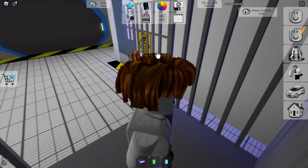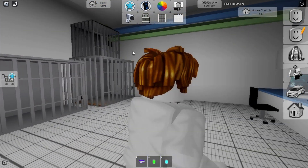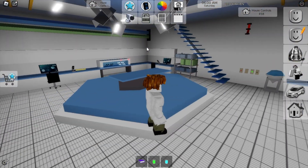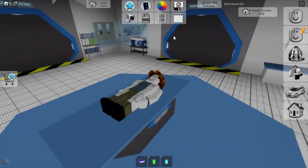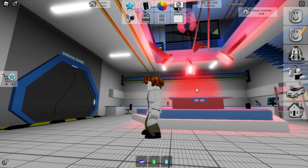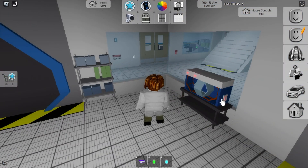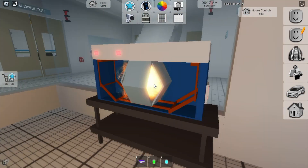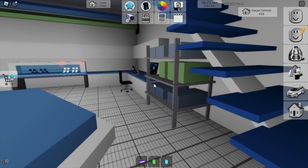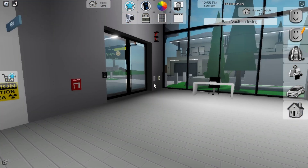You can actually put players inside of here, so if you're ever kidnapping people on Brookhaven, you know. There's an operating table here, and each of these buttons uses the laser — that's pretty cool. There's like a fire thing. I don't know what to call it. That's pretty much the extent of this house.